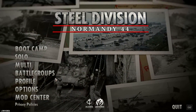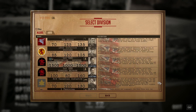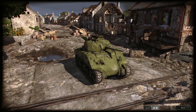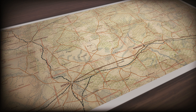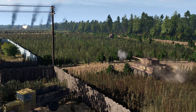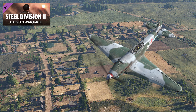Steel Division 2 is the sequel to Steel Division Normandy 44. Normandy 44 focused on the Western Front with US, Canada, Brits, France and other country-specific divisions. Steel Division 2 focuses on the Eastern Front, notably around Operation Bagration — a huge Soviet offensive in the summer of 1944 that ultimately pushed the Germans back. If you own the first game you'll get 8 divisions from Normandy 44, and if not, you can get them in a DLC pack called the Back to War pack on launch day.